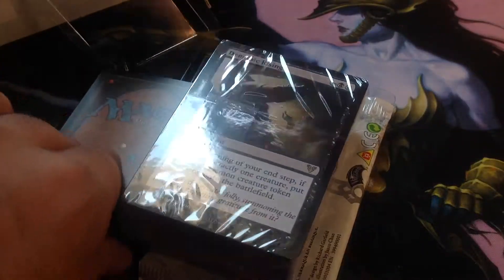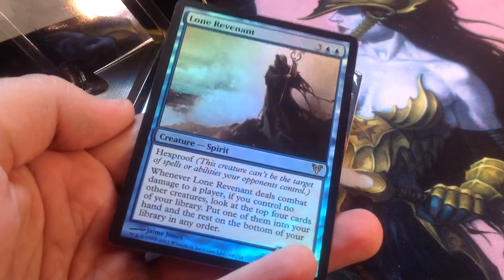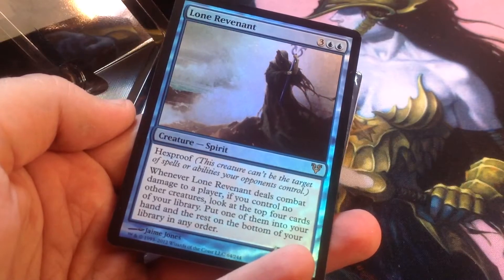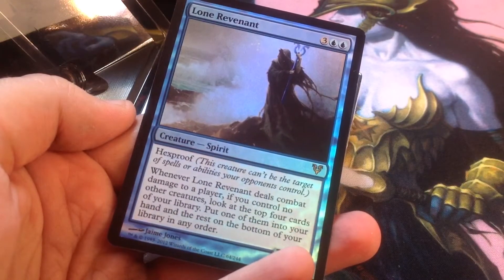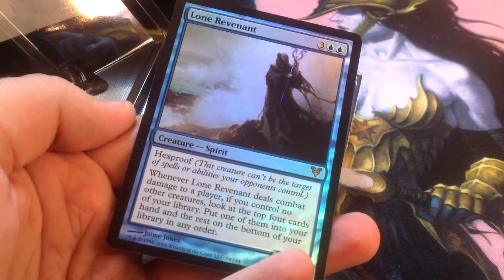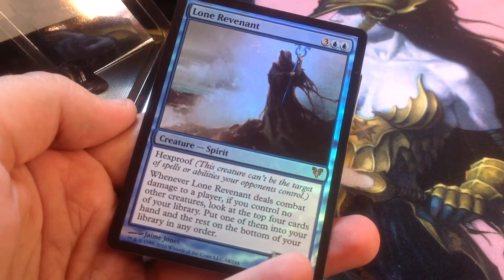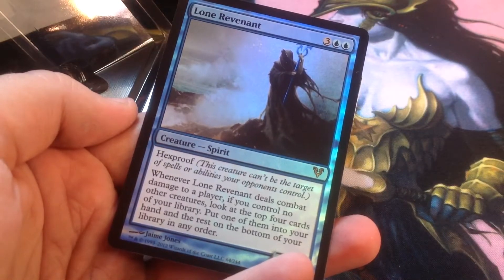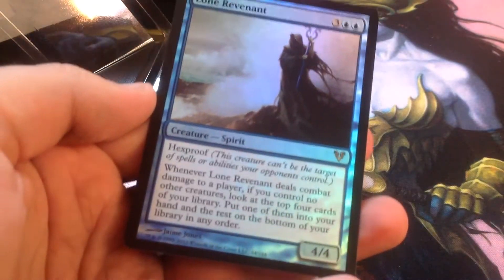This is the foil promo, Lone Revenant. Hexproof. Whenever Lone Revenant deals combat damage to a player, if you control no other creatures, look at the top 4 cards of your library, put one of them into your hand and the rest on the bottom of your library. So it's like a scry for card draw.